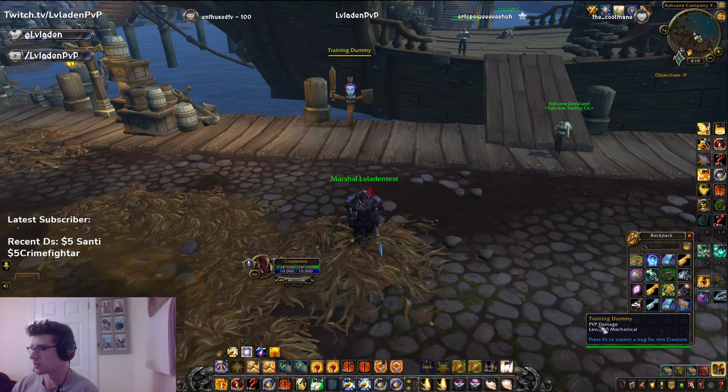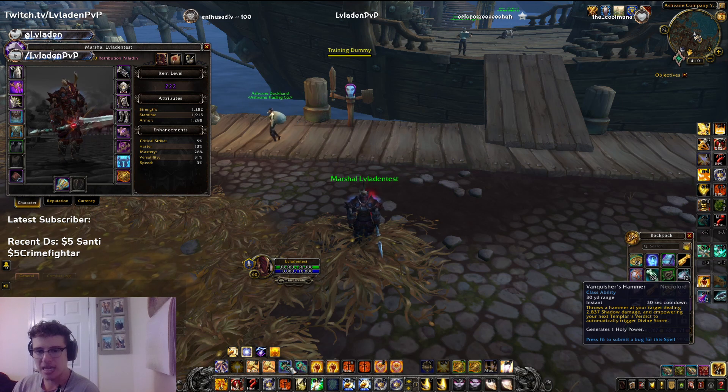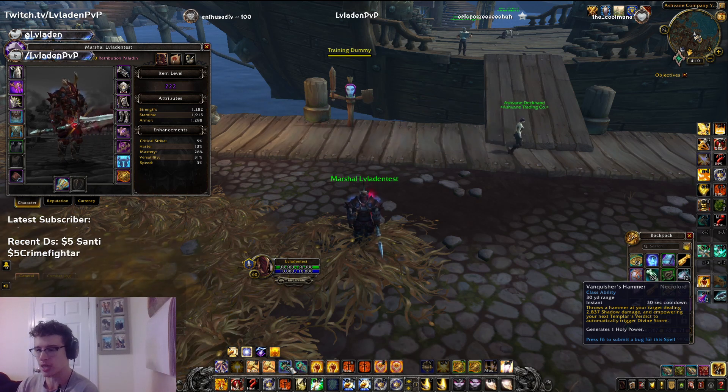The issue was it no longer scaled with those damage percent increases. However, now that we have gear and mastery, the functionality of Vanquisher's Hammer becomes triggering a big secondary Divine Storm. What I've seen in my test results is I'm hitting about 20k crit Divine Storms on top of a Templar's Verdict, so it's almost doubling your Templar's Verdict damage every 30 seconds. And it now generates a Holy Power, so it feels much smoother in the rotation.